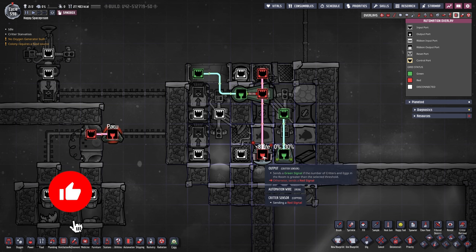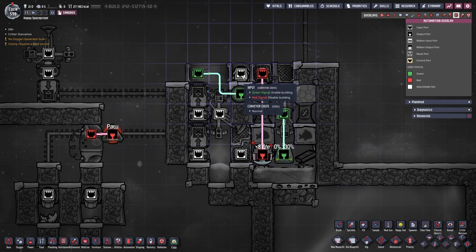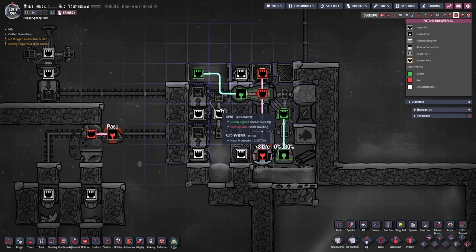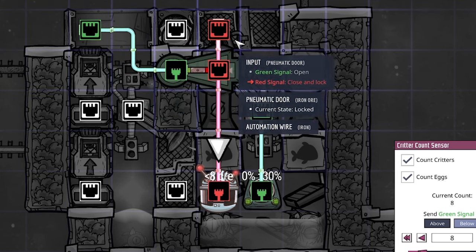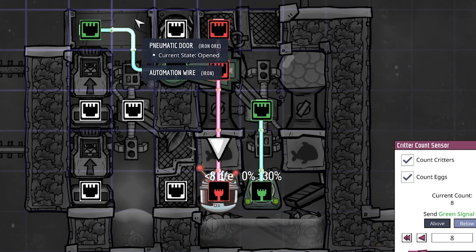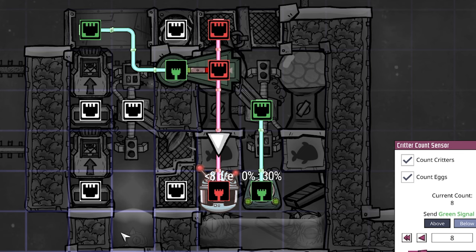In the automation overlay, we have a critter sensor hooked up first to a NOT gate, then to the right top door and the left top door. In the middle is where we store all our eggs as well as the algae — the eggs just hatch there, no incubator involved. The critter sensor determines whether freshly hatched pakus go into the left side (completely starved farm) or the right side (completely fed farm). If we are below eight, the right door opens so a freshly hatched paku falls into the water. If we are above eight, a red signal opens the left door, and pakus hop over to the starved side to produce paku fillets.